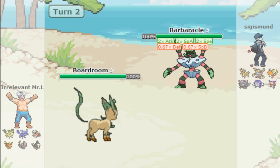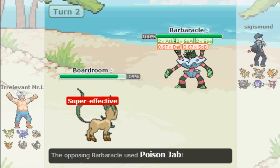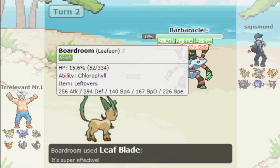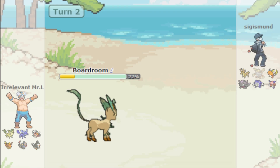It gets Poison Jab, but it's not holding a White Herb which is a little weird. I'm going to go for Leaf Blade because that's quite effective. He hits with Poison Jab but I live because Leafeon's Defense is so high — that's its best stat. Leftovers recovers some HP. It looks like they're going to send out their Gengar or something with Sludge Bomb.